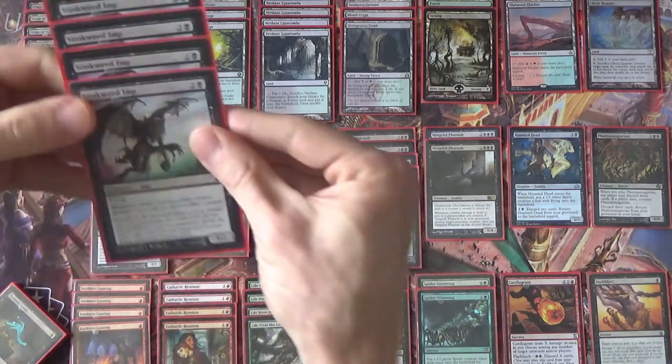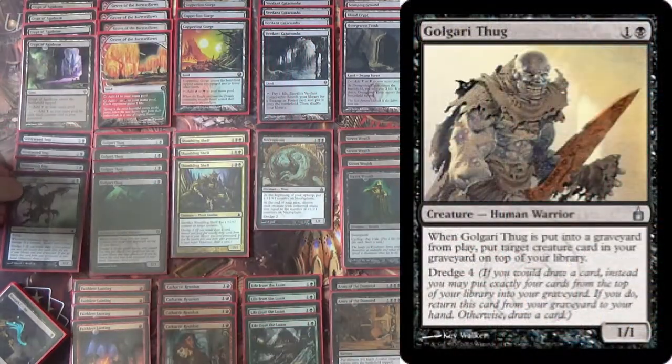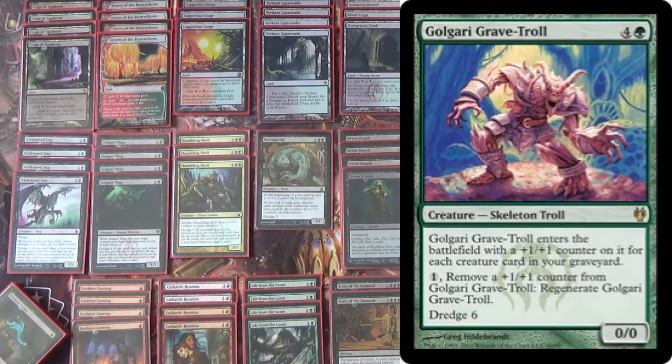We're running four Stinkweed Imps thanks to Dredge 5, and four Golgari Thug, Dredge 4. By the way, RIP Golgari Grave Troll — that's banned, we can't run that anymore. And it's not black for Crypt of Agadeem anyway, which was huge because it meant there was never really much opportunity cost to dredging Golgari Grave Troll. You kept the same number of black creatures, possibly even went up, and you had a huge threat in your hand.